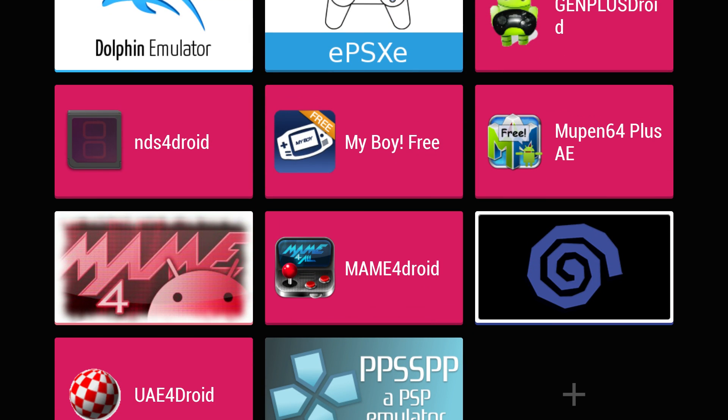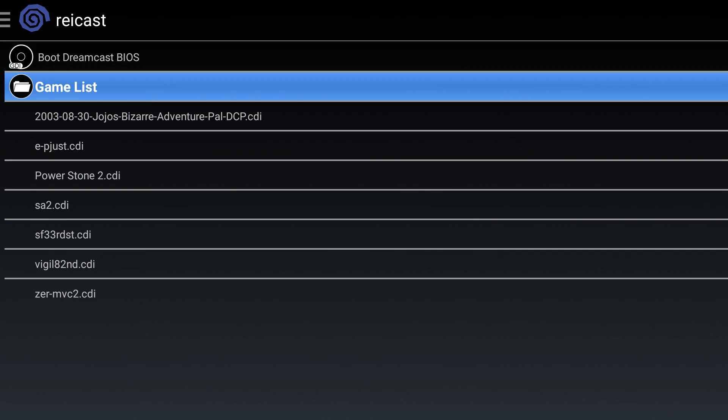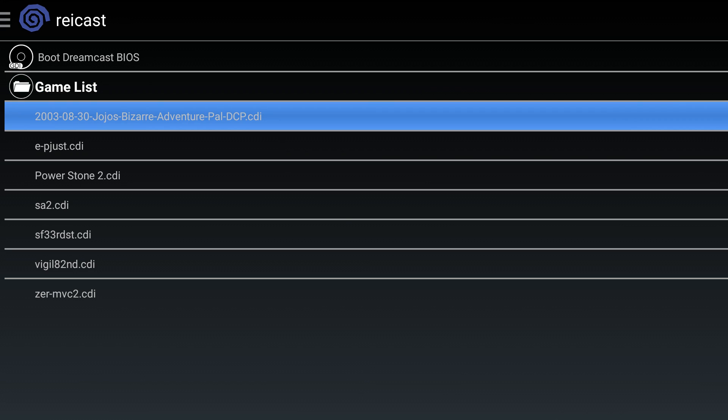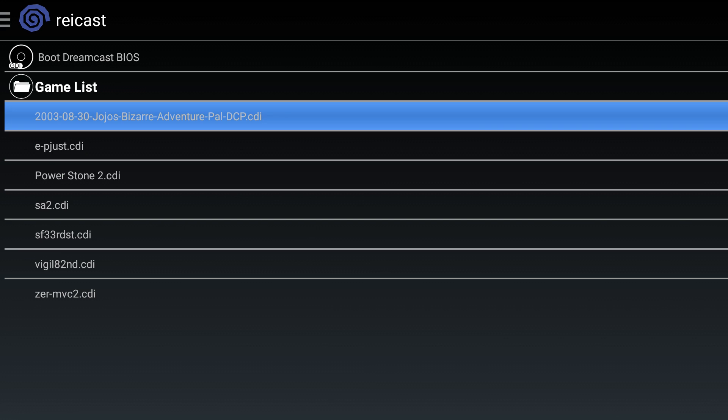We will be testing recast and a few Dreamcast games. I have set up my BIOS, my ROMs location, and I am running all of these from a USB stick. I've set up my controller and the frames per second will be listed in the top left-hand corner if the game allows it — some games just do not show the frames per second and show a double X mark.